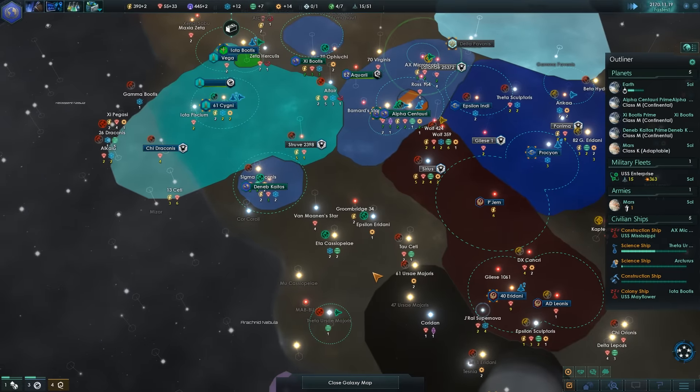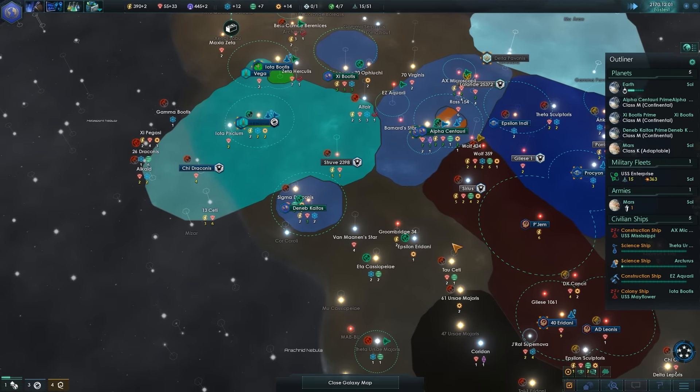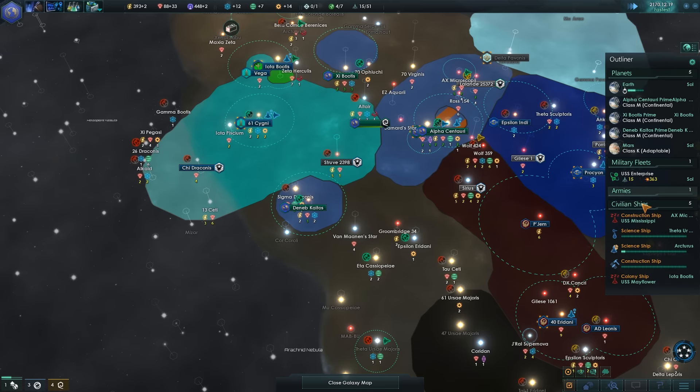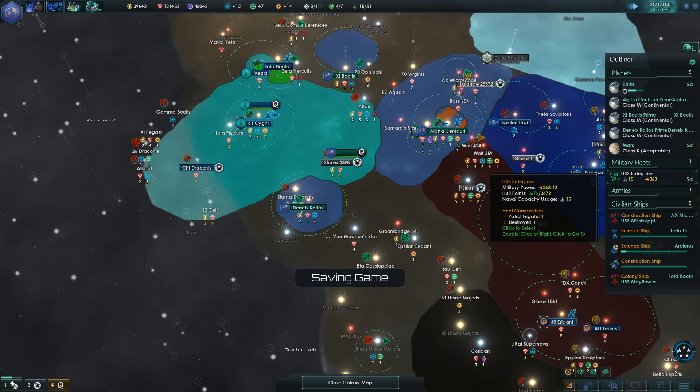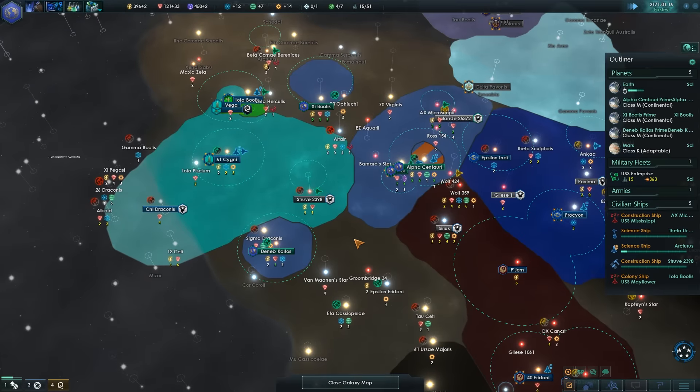Station complete. Colony ship's coming along okay. Hide armies for the moment, don't really need to see those. Could upgrade a few of our ships — let's actually do some upgrades.